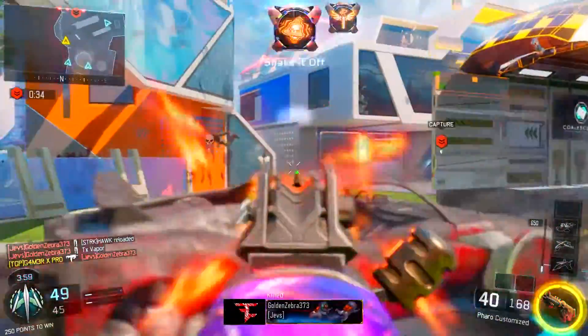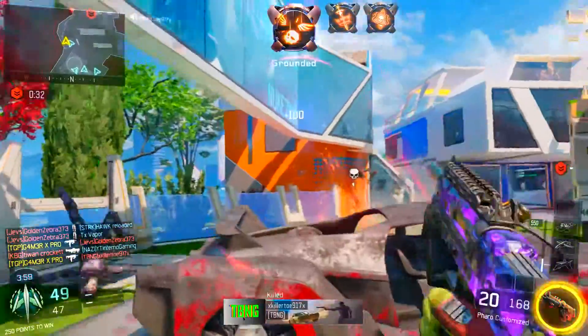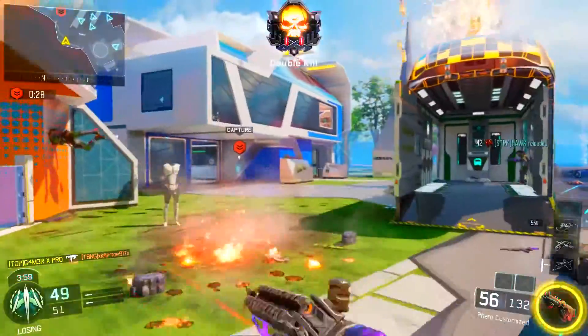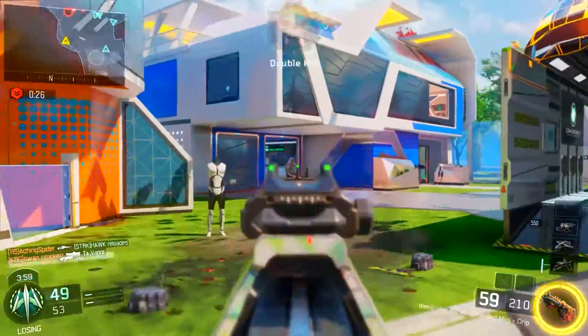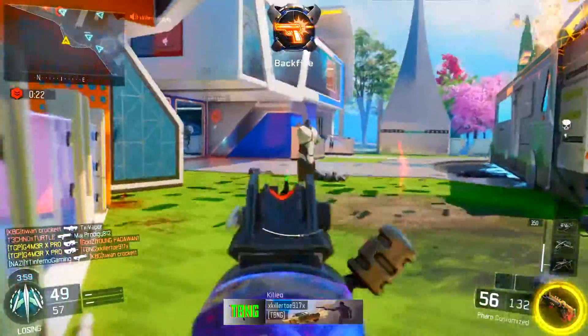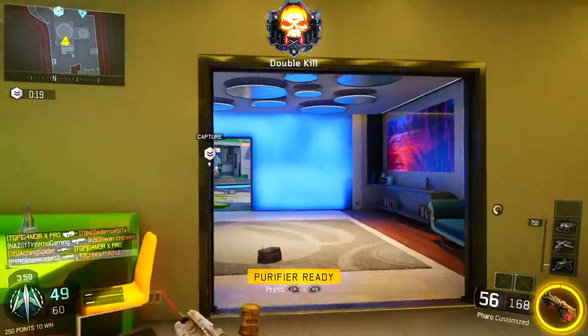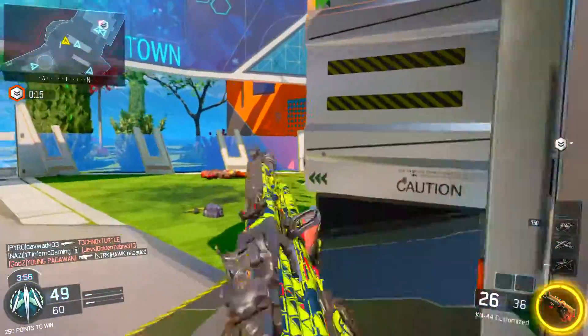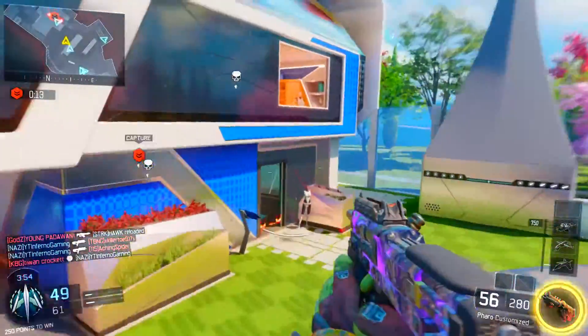Perk one is going to be Afterburner because I love how you can thrust jump super far and recharge your boosters a lot faster. I don't feel like Flak Jacket should be on this class because you're going to be killing people super fast with the Pharaoh and they won't have enough time to throw a grenade. But if you don't like Afterburner, you can always switch it out for Flak Jacket.